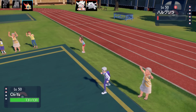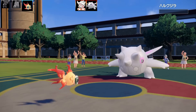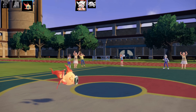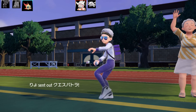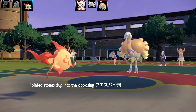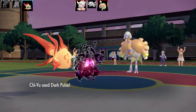Chi-Yu is a Special Attacker. I've got Timid Nature, Max Speed, Max Special Attack, Heavy Duty Boots as the item, and it's a Dark and Fire type. It's got Beads of Ruin - what this does is drop the Special Defense of the opposing Pokemon by 25%. It's got 135 base Special Attack, so it's quite a serious Pokemon.